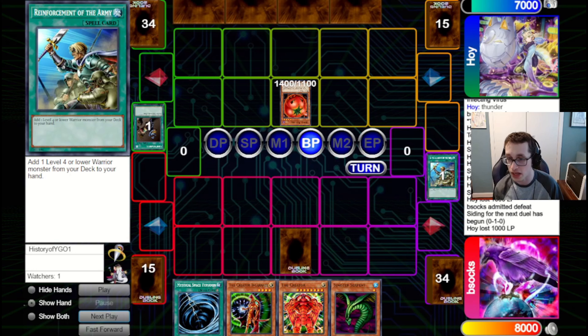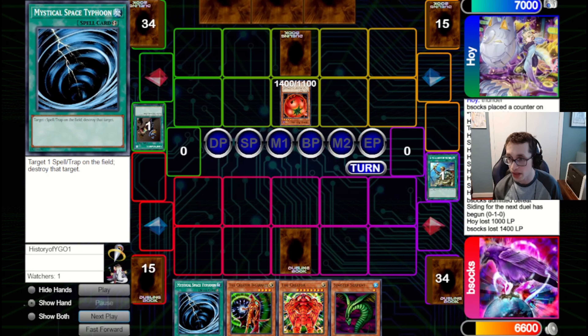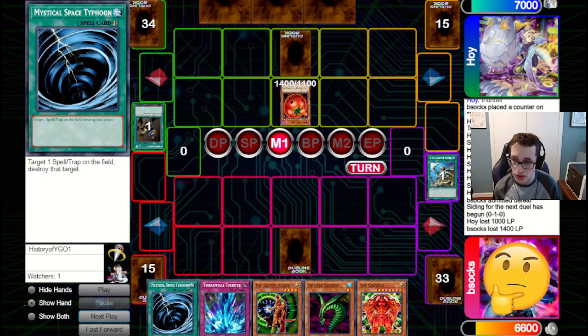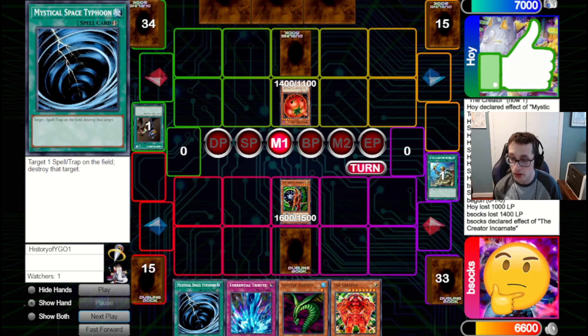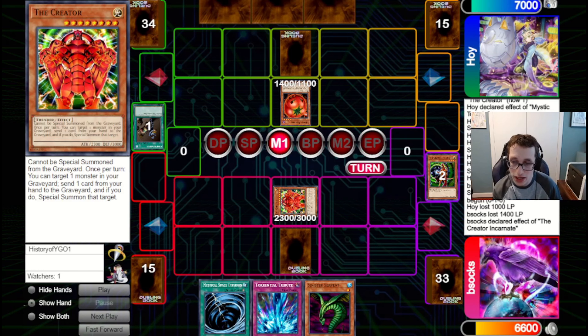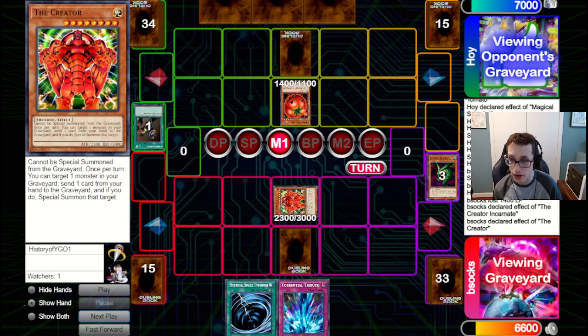Our opponent is going to Comfy, send the Reinforcement of the Army. This does allow us to bring out the Creator, but it means they likely have a way to clear the Creator, which is probably why they did that. They're going to attack in for 1400 and set one pass back to us. We draw a TT, which is okay, but if we want to set the Creator it's a bit less good. So we're just going to bring out the Creator Incarnate, go for the Creator. They probably have some way to deal with this, but we might as well bait it out now — we've got TT to sort of do things after they've cleared the Creator.